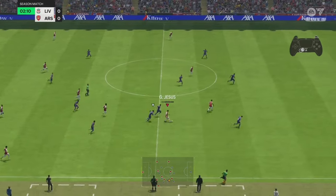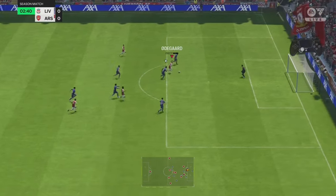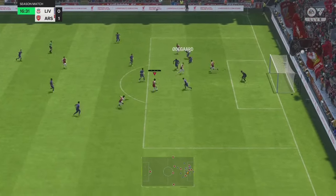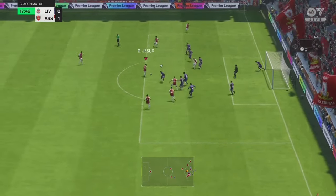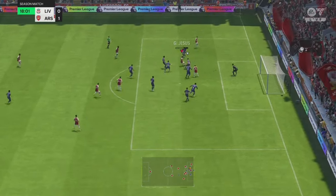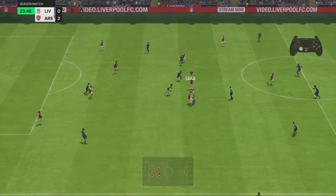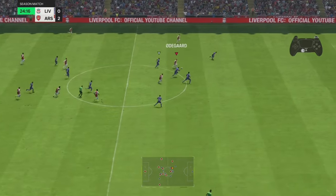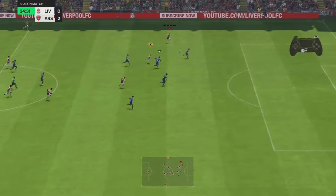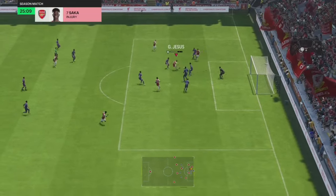It's basically like a 4-3-3, but you're just playing with the left mid and the right mid instead of the wingers. Your CDM's always going to be back there, so for your other two center mids, they can join in whenever they want. Just know your left mid and your right mid are on stay forward, so once you get the ball back, try to spot them. Right here, we got a lot of space ahead of us and we got our left mid right there, so just use that space and try to create the chance.